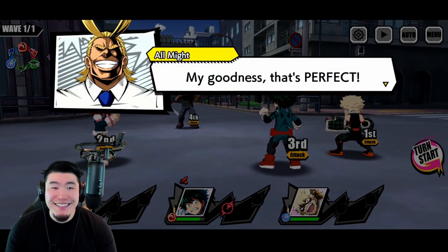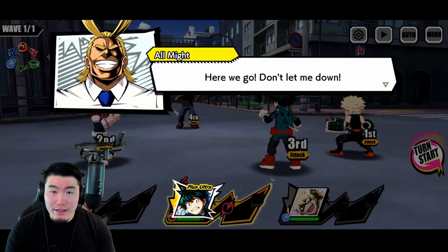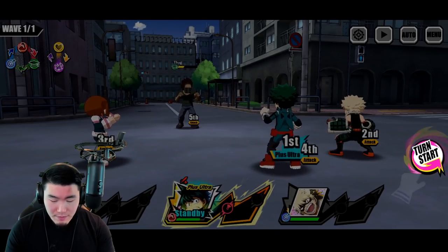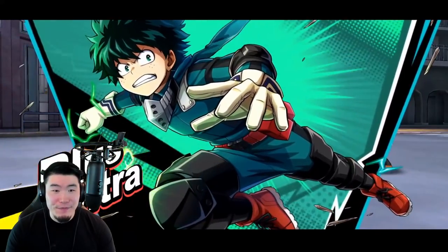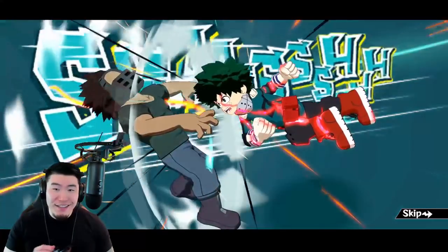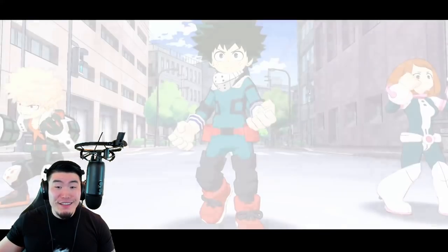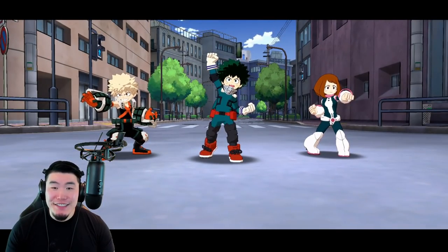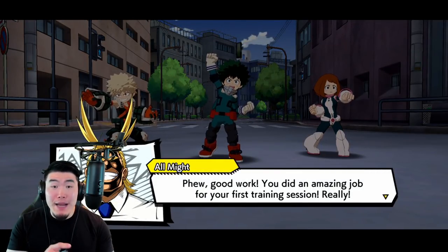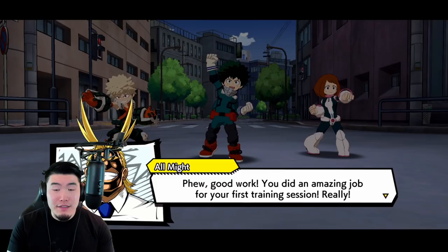I love All Might so much. The plus ultra gauge is filled up — a great chance to throw down an ultimate move. Let's do that. That was dope! So far we learned about passive skills, active attacks, and then ultimate moves. All Might says 'good work, you did an amazing job for your first training session — now keep on training to aim for the top.' And that's the tutorial.